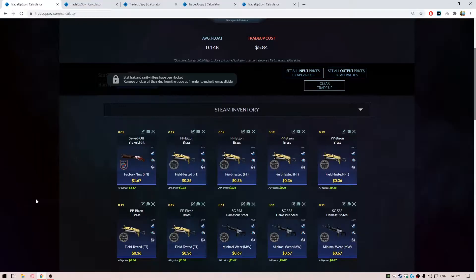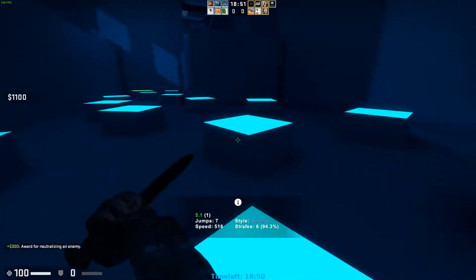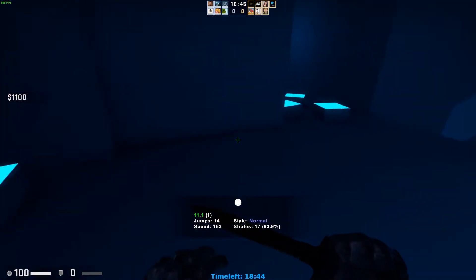For the first trade-up, it's going to be an Inferno/Dust 2 trade-up — this is an Oris trade-up. This trade-up is going to cost you nearly $5.84 or so, and the average float should be below 0.15, so make sure to achieve that. For the Inferno skin, we are using the Sawed-Off Brake Light in Factory New condition with floats less than 0.1, six Field Tested Dust 2 skins with floats less than 0.19, and three Dust 2 skins in Minimal Wear condition with floats less than 0.11. The Field Tested floats might be a bit hard to find, but the rest are really easy to find, making this a no-risk trade-up.